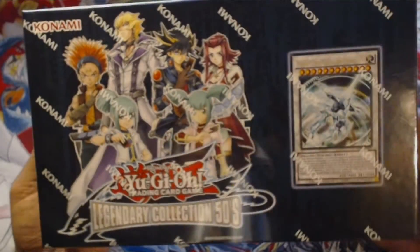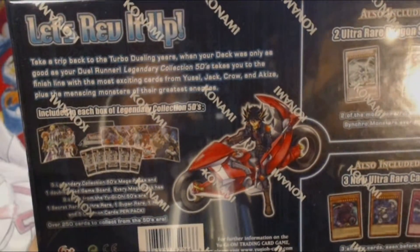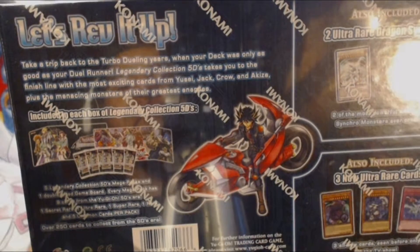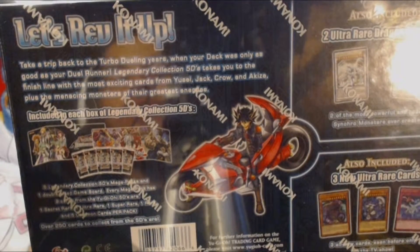I haven't really done any research on it. I just got the box. Maybe I should have looked it up. But it says: 'Take a trip back to the dueling years when your deck was only as good as your duel runner. Legendary Collection 5Ds takes you to the finish line with the most exciting cards from Yusei, Jack, Crow, and Akiza. Plus the missing monsters of their greatest enemies.'